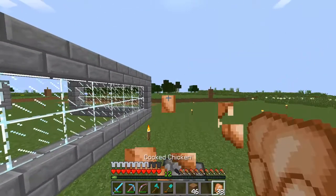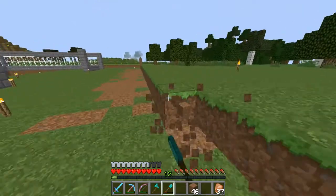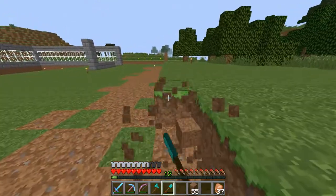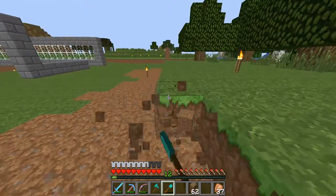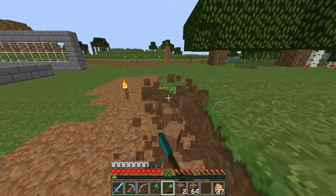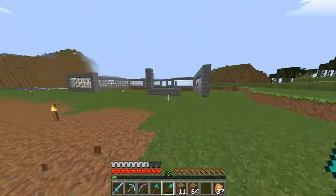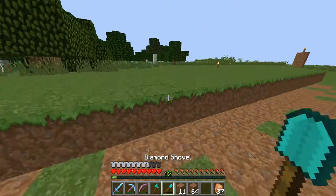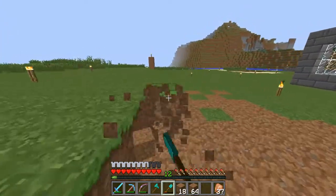I am going to be setting up a pig farm because chicken has really bad saturation in Minecraft, meaning it doesn't keep your hunger up for very long. But cooked pork chops do, and so do cooked beef, and there's a lot of cows and pigs in the mega taiga down that way. So we're going to be grabbing those and setting up a farm once we get the house set up.